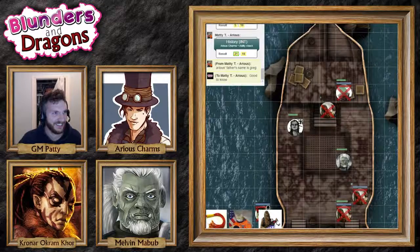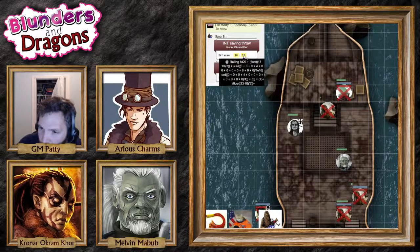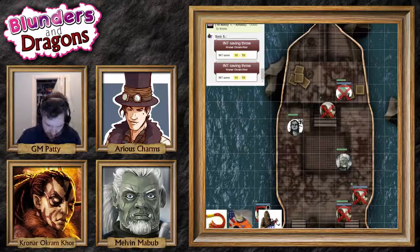I'll open up the tube. Inside is a ciphered message — luckily you still have the other message that was deciphered. If someone wants to make an intelligence check with advantage, they can decipher it. I can totally read this — I'm a genius! You rolled an 18, which is enough to decipher a good chunk of the message.